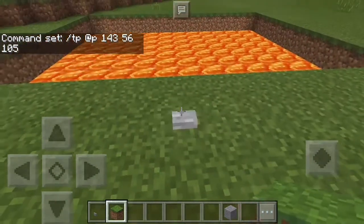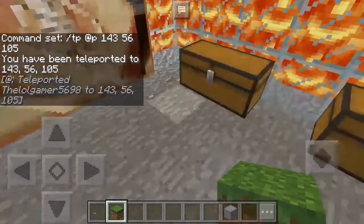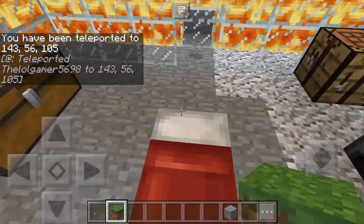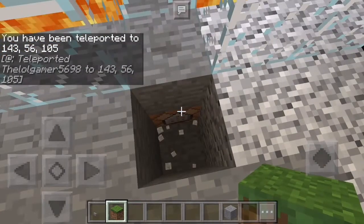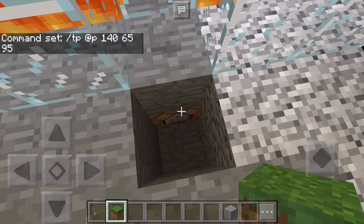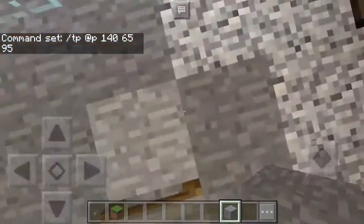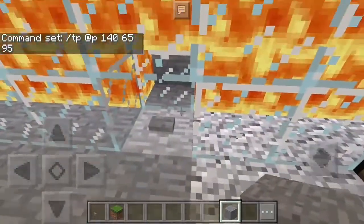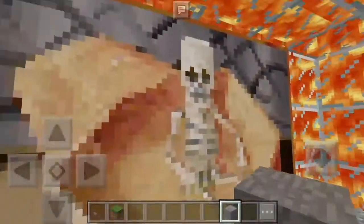There's one right connecting to it. If we press it again, I'll show you the other one right here. If we break this block two blocks down, there's another command block right there — it's the same kind of thing. This one teleports you back up, and the other one teleports you guys down into this pool of lava.